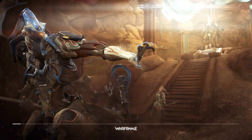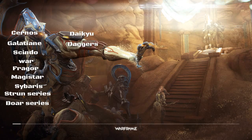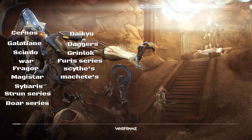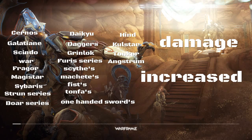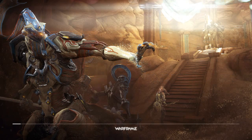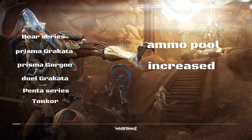The damage buffs cover: the Cernos, Galatine, Sildow, War, Fragor, Magistar, Sybaris, Strun series (except the Strun Wraith), Bore series, Daiku, Daggers, Grimlock, and Ferris series all had their damage increased. There's more: all Scythes, all Machetes, all Fist weapons, all Tonfa weapons, One-Handed Swords, Hind, Kullstar, Tonkor, and Angstrum also had their damage increased. Additionally, the Bore series, Prisma Grakatas, Prisma Gorgon, Dual Grakatas, Penta series, and Tonkor all had their ammo pool increased — which is especially helpful for the Dual Grakatas since they need a lot of ammo.